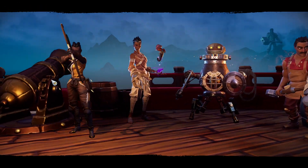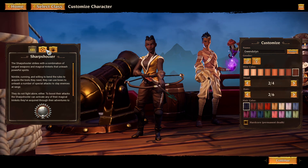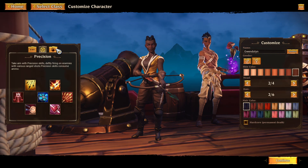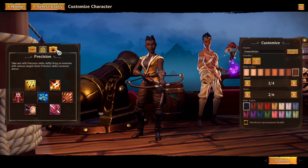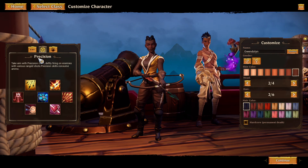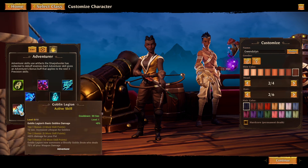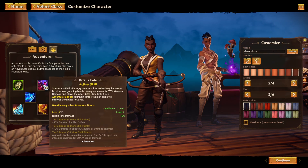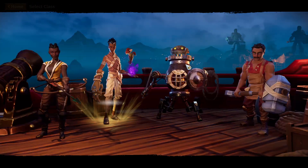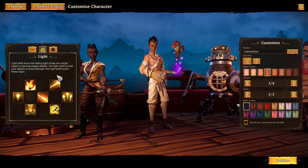I'm going to go ahead and click on the Sharpshooter and show you guys there are different ways to kind of build them. We have more finite ways to go over them in terms of our build tour. We have Precision over here, which is more of like a standard ranged class. And then we also have Adventurer, which has these little pets and other debuffs that we can activate as well.